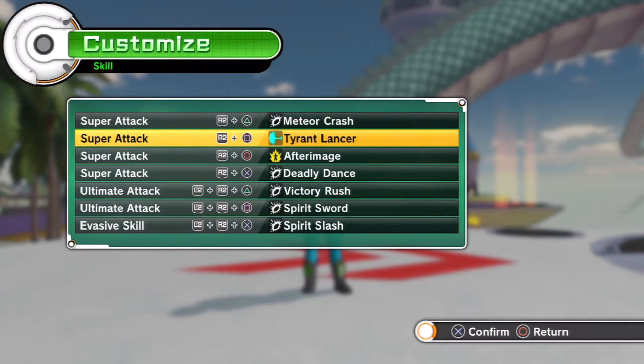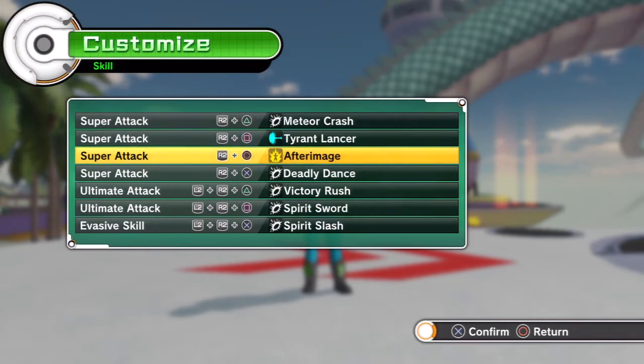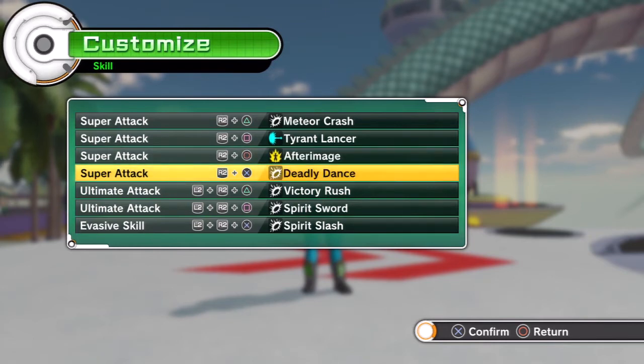Attacks: Meteor Crash, because she's up close and personal. Tyrant Lancer — I had to give her at least one key attack, and plus that kind of represents her sword. After Image, because you can dash away and stuff. Deadly Dance looks good on every female — I don't care what you say. It's literally one of the best physical moves and best looking ones for females.